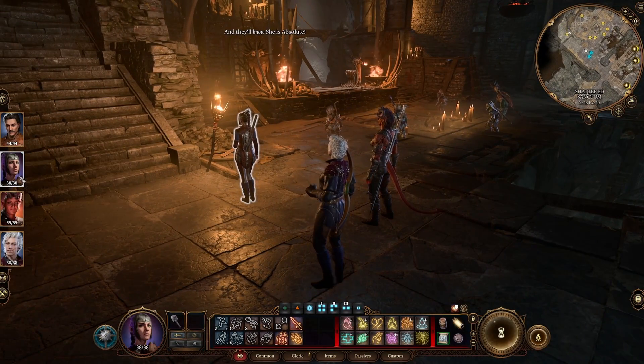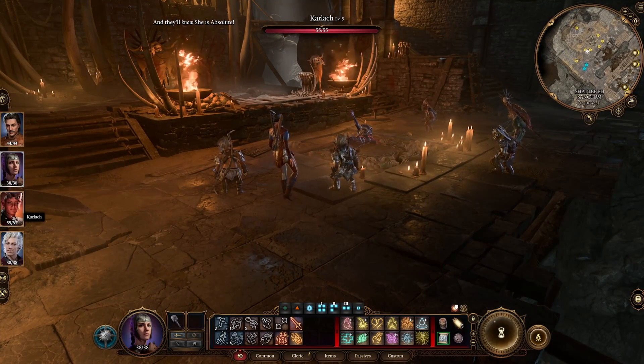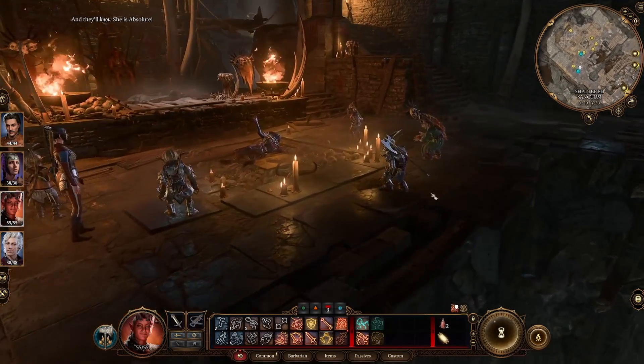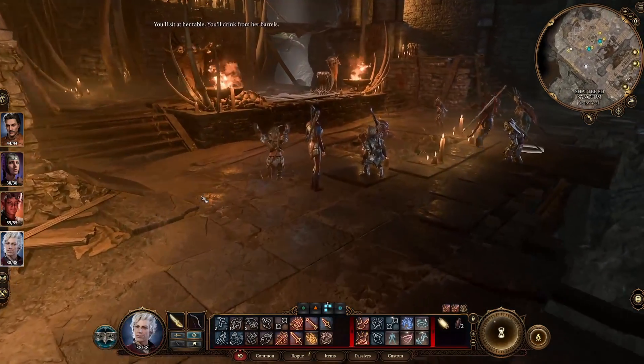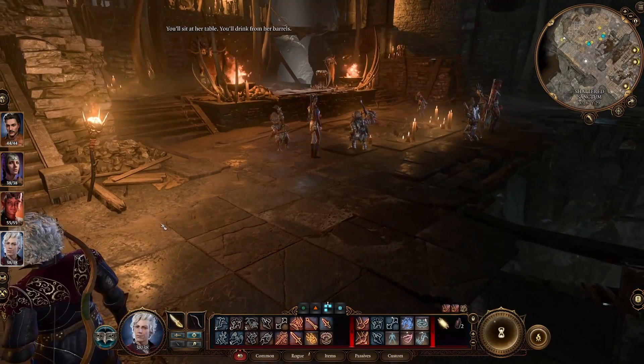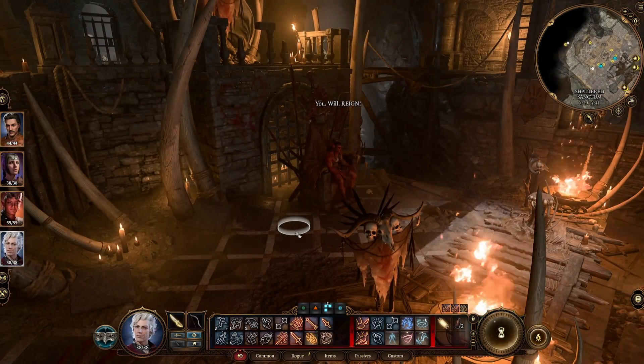That's exactly what we're gonna do. We're gonna take one person, put them about right here. One about right here. Nostarian — hang out right over by the boss. There we go.